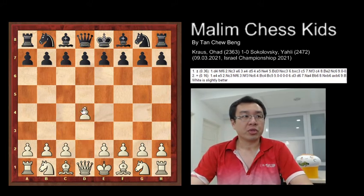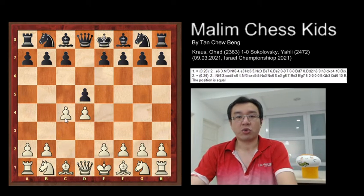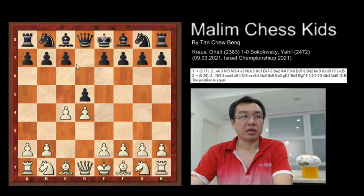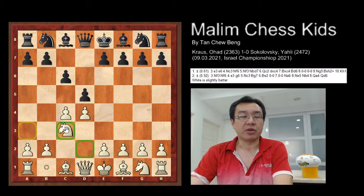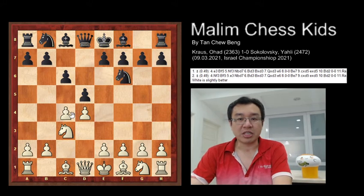The game starts with pawn to d4, d5, c4 — the Queen's Gambit opening. The game continues with c6, Nc3, and knight to f6. After this, Black converts the game into a Slav Defense.